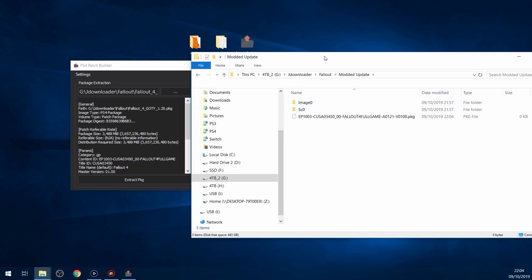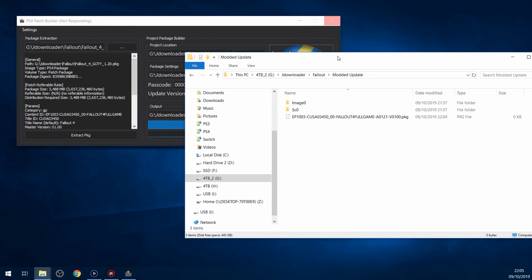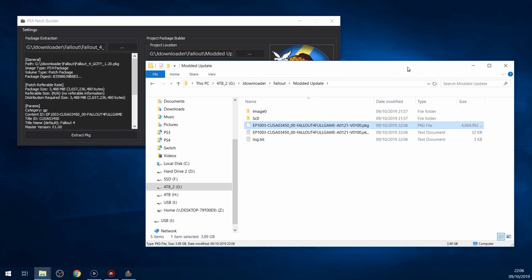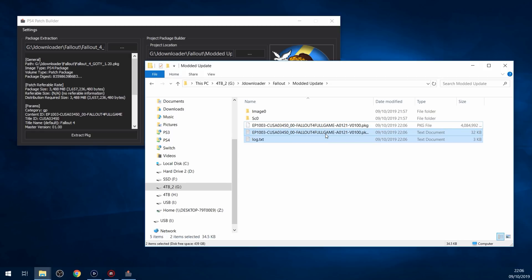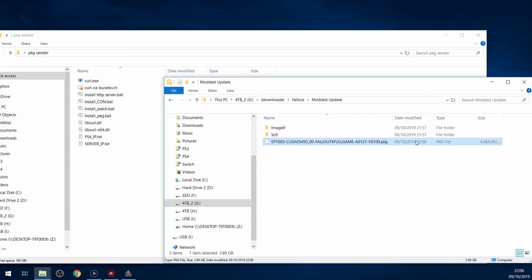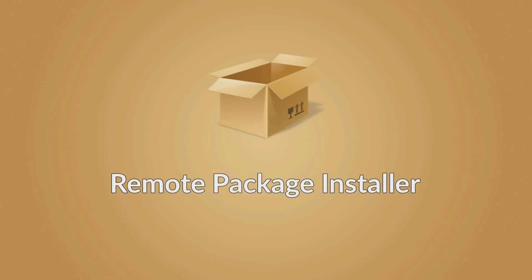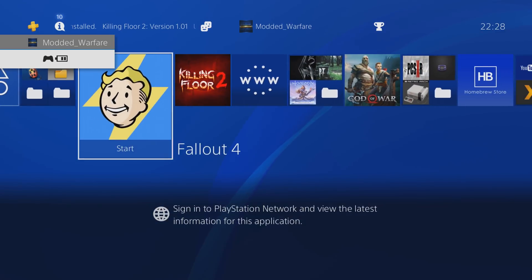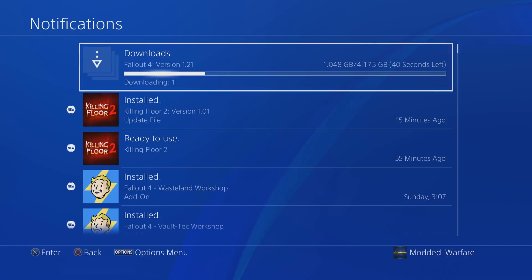So we can just build the package file. You can see the package file being built. Remember, this is a four gigabyte patch we're rebuilding, so it may take a bit longer to actually build. There we go - it's done. That took about 30 seconds or so. Once that's done, we can go ahead and install this. I'm going to install the patch with the remote package installer, which I still have running. So I'll just drag this onto install_package.bat. If we head over to the PS4, you'll see the icon shows up and it's added to downloads as version 1.21. Now we just wait for it to install - it's going to take a little while because it's a four gigabyte package file, but it'll take less than a minute with the faster transfer speeds from the remote package installer.